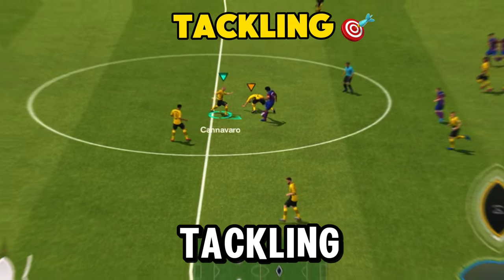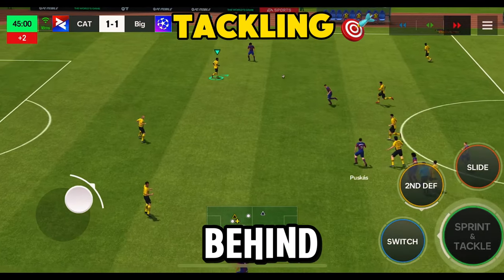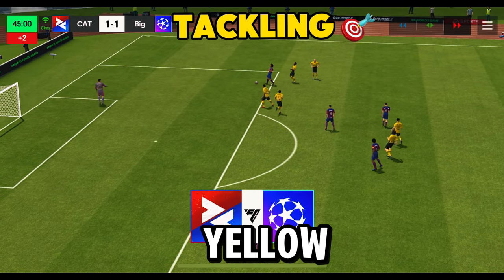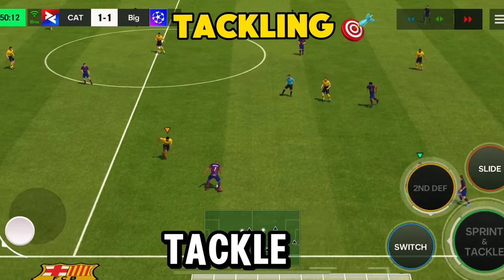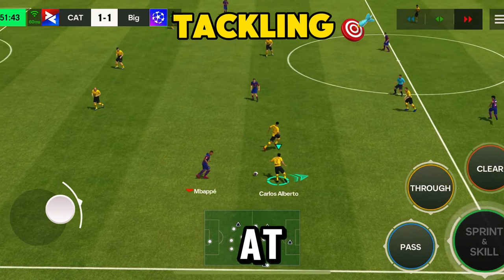Now the real tip — why you clicked on this video — how to tackle like a pro. When tackling, always, and I mean always, attack from the front and not from the sides or behind. Tackling from the sides or behind is very dangerous and refs can give you red or yellow cards for a dangerous tackle, or if you're lucky you can get away with a warning.